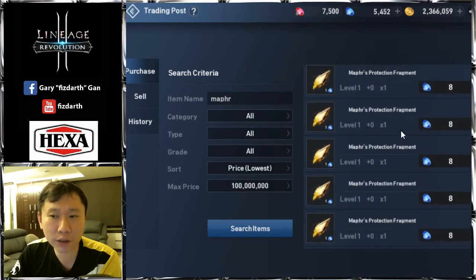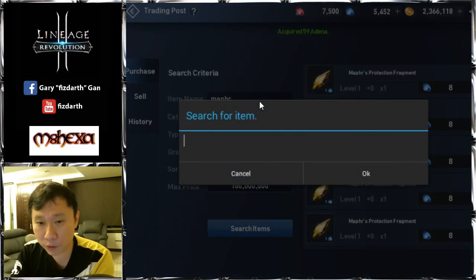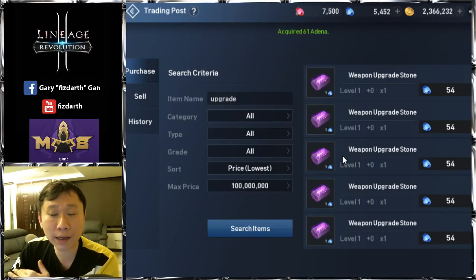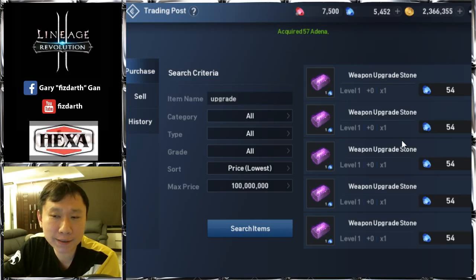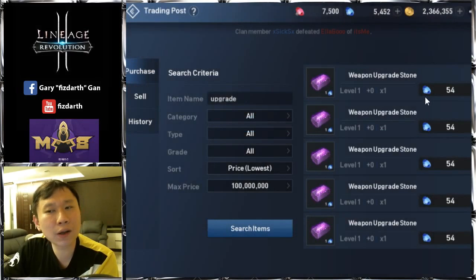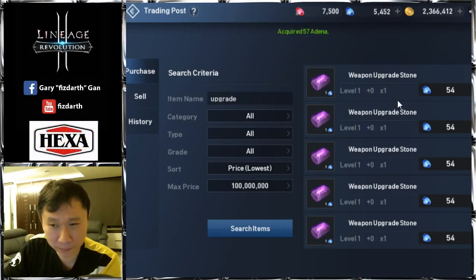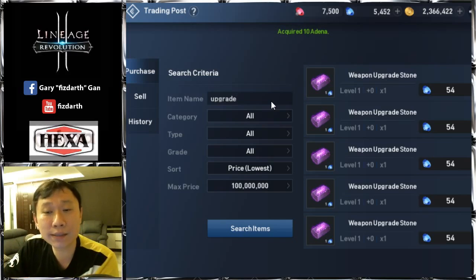A map stone costs 1,800 to 400 compared to fragments. Enhancement scrolls, map stones, and upgrade stones round out number two. Upgrade stones don't sell well at this stage, but when the game started they sold for 100 to 110 each for a couple of weeks because daily dungeon resets only gave one to two stones initially. Currently all three stone types don't sell well, though weapon stones sell the best.